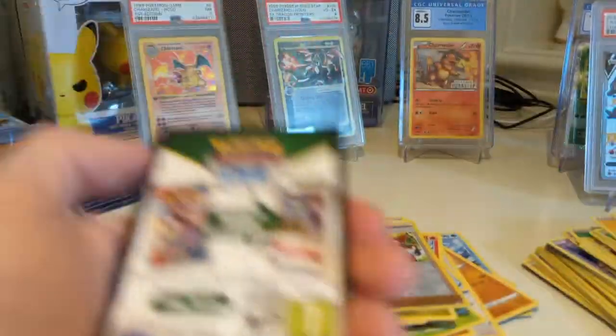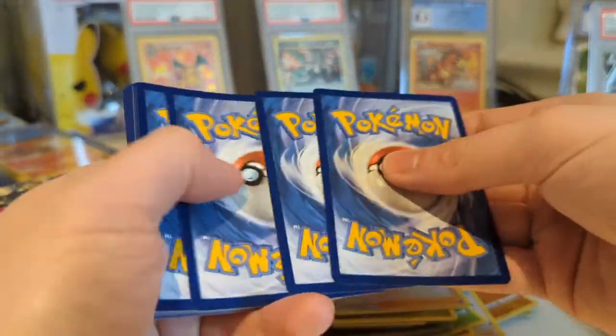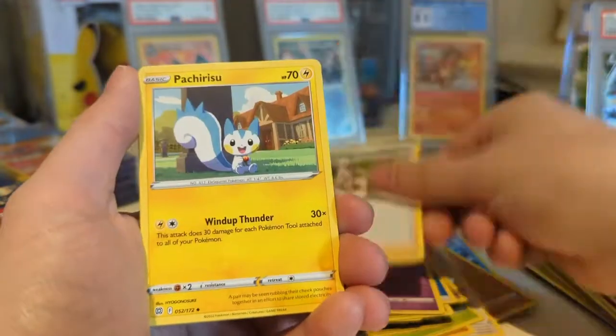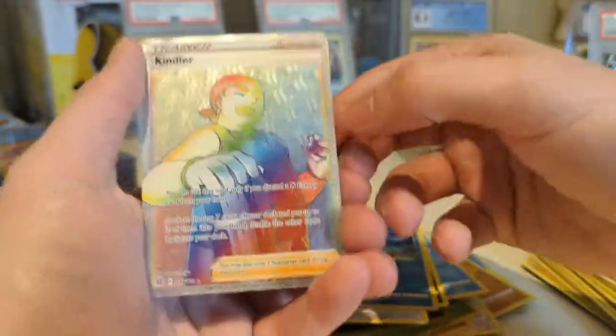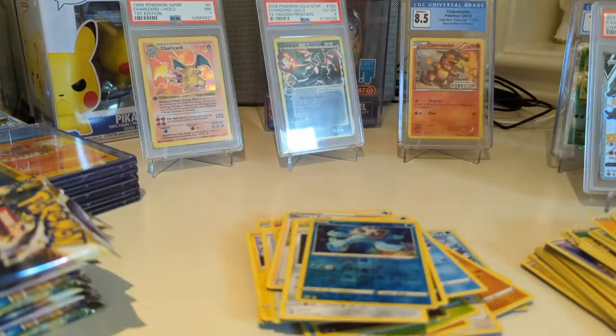Gabite, Torkoal, Double Energy, Bidoof, Electabuzz, Honchkrow, Buzzole, Gible, Friends and Galar, and an Arceus V Full Art. That's three Full Arts — two Full Art Pokemon, one Full Art Trainer from the regular set. That's nuts. This is very close to what one of the great boxes Genny pulled for me was. Now we have a Full Art Charizard and a Full Art Arceus, and there we go — there's the Kindler. Kindler Rainbow Rare! That's two Rainbow Rares. This box is really, really starting to heat up.